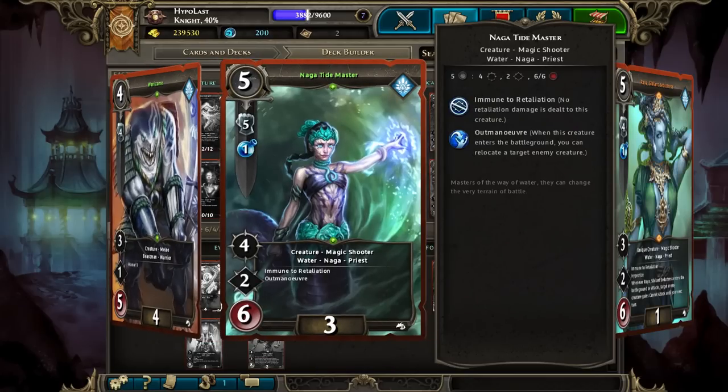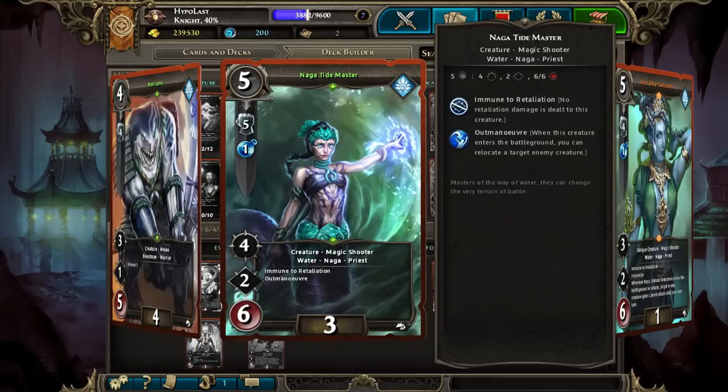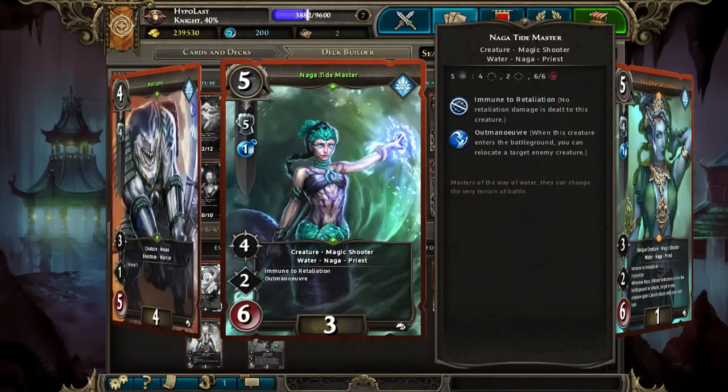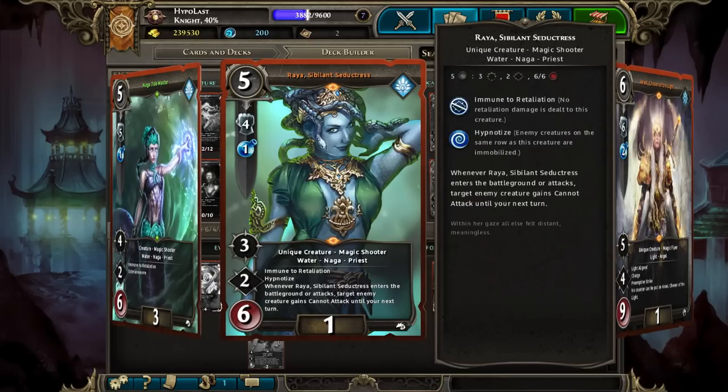Naga Tidemasters — we're playing 3 of these along with Raya as our 5-drops. Tidemasters are basically included because the Coral Priestesses are so powerful; we just want the outmaneuver on even more cards. They're also pretty large — 4 attack is very powerful, and as a shooter that 6 health is going to last you a really long time. Raya is pretty much what we're always digging for. If you can get a Raya out, you're in a very good position. The ability to lock something down from attacking every single turn is extremely powerful, and she has an effect as soon as she hits the board, which is really important.